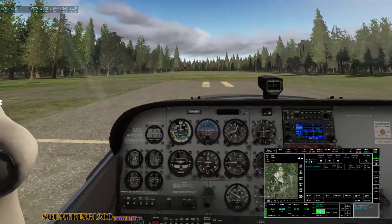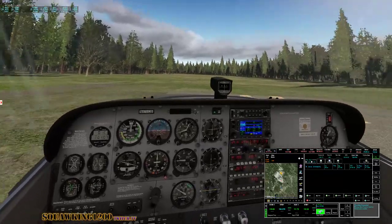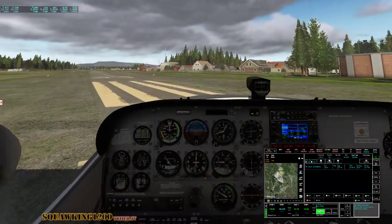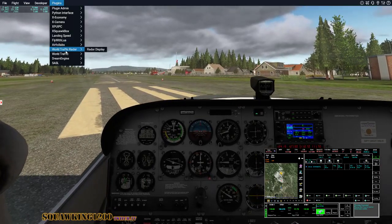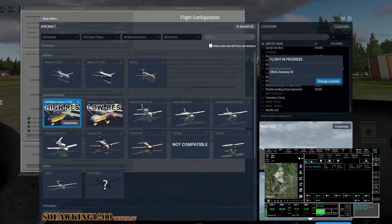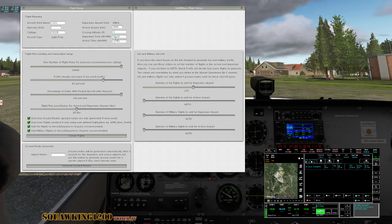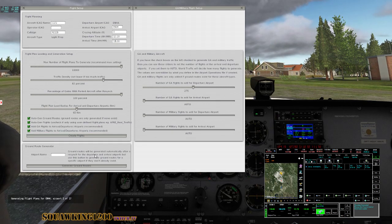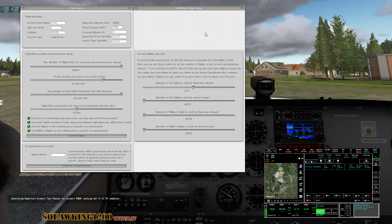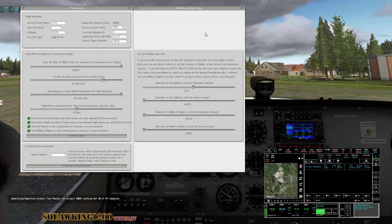We have some weather turned on — we have some rain, so hopefully we'll get some rain effects on the windshield. World Traffic is set up, we are going to Echo November Golf Mike. Check the time — it is 12:18, so we'll go to 12:20. It's probably not going to take that long. Ooh, there's a bunch of ground routes generated. That means there should be a bunch of traffic at our destination.